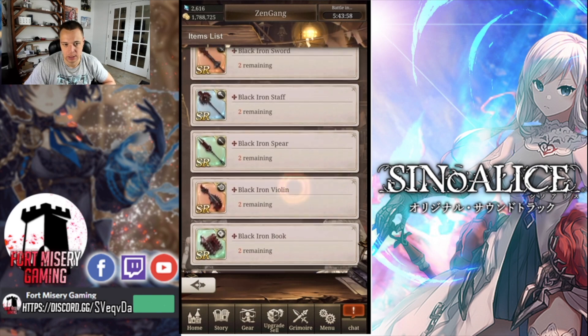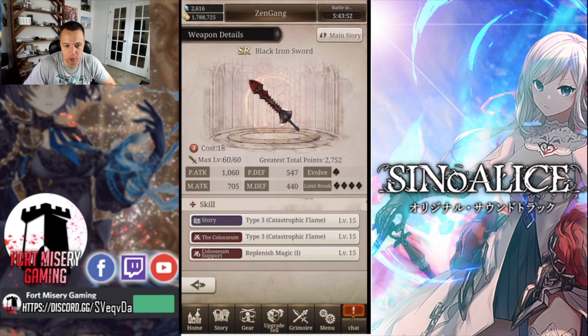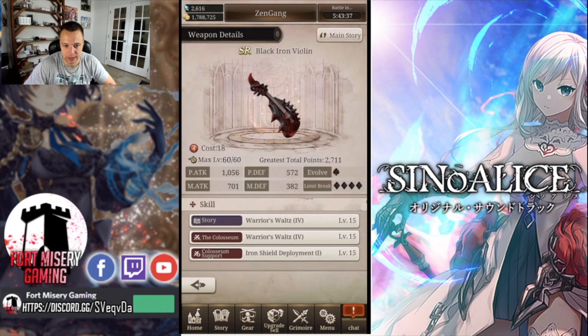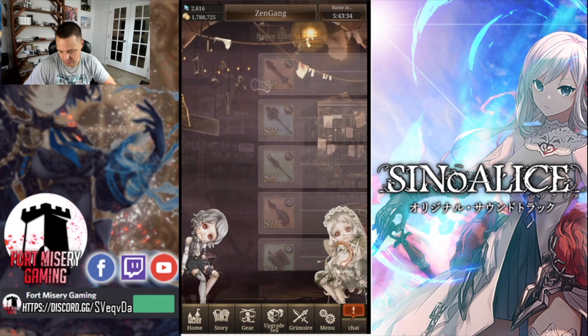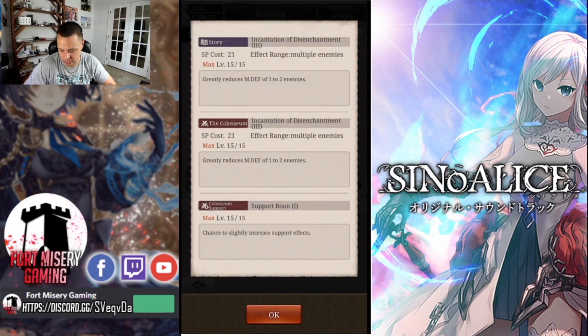When you do pull a weapon — for instance, if I were to pull this black iron sword — I have the option to keep it for myself, leaving one black iron sword left in the pool, or trade it in for 30 gems. My opinion on these weapons: for supports like the violin, it's decent because it has a tier four skill. The instrument book is also decent — it has Support Boon 1 and a tier three that hits one to two enemies, so the multi-target tier three with Support Boon 1 makes it worth considering.